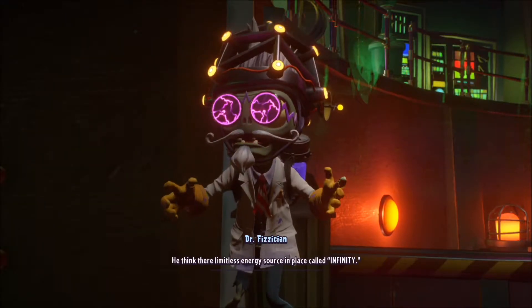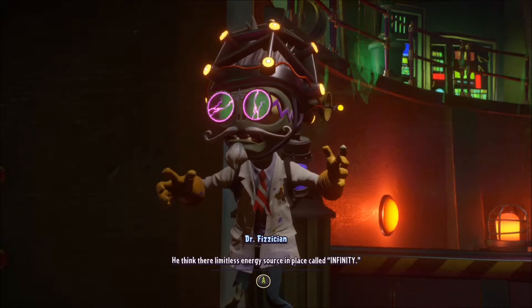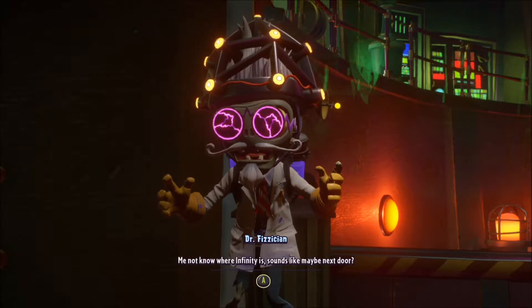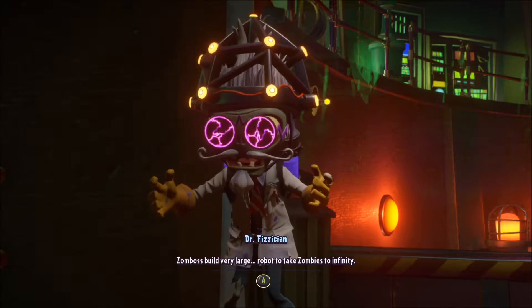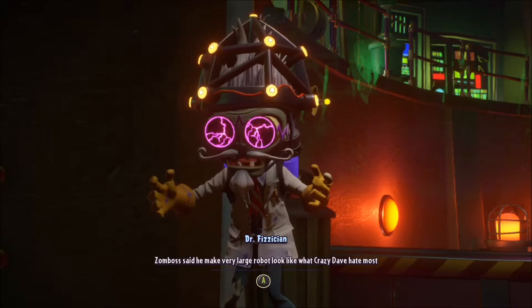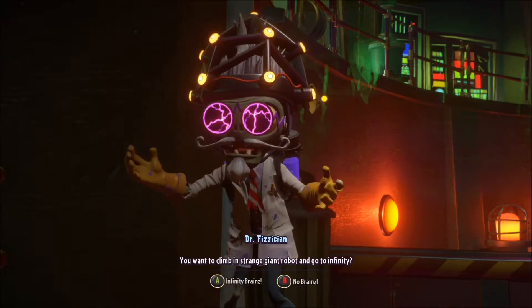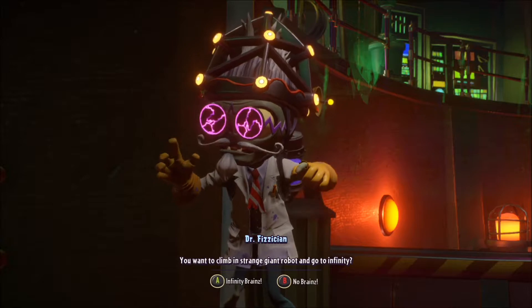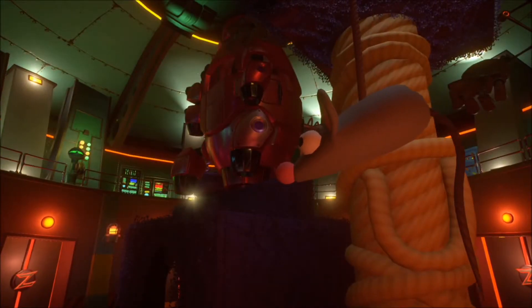Zomboss wants me to show you something. He thinks there are limitless energy sources in a place called infinity. Me not know where infinity is — sounds like maybe next door. Zomboss built a very large robot to take zombies to infinity, and made it look like what Crazy Dave hates most. You want to climb in a strange giant robot and go to infinity? Infinity brains! Here we go. Zombie quest: next stop infinity. Let's do this.